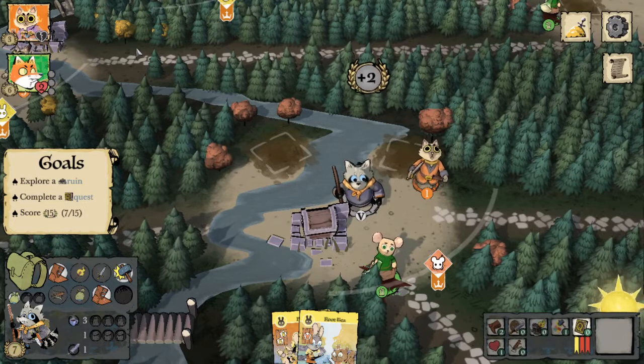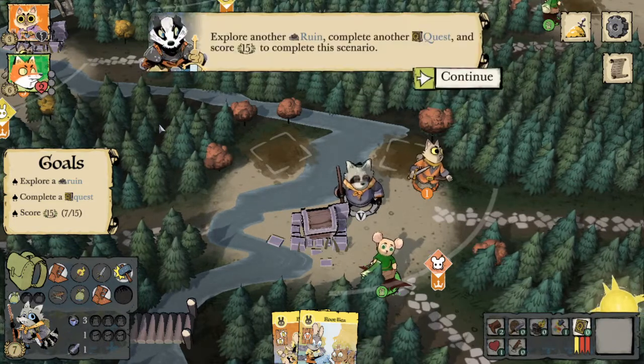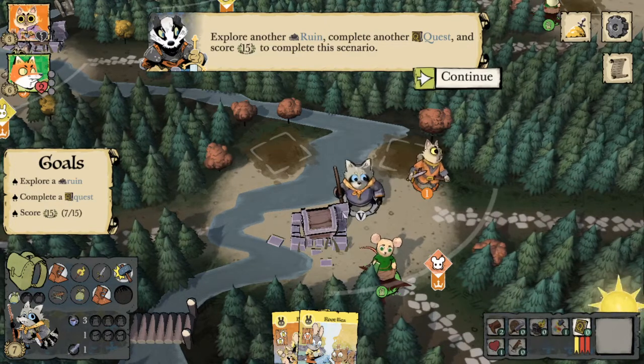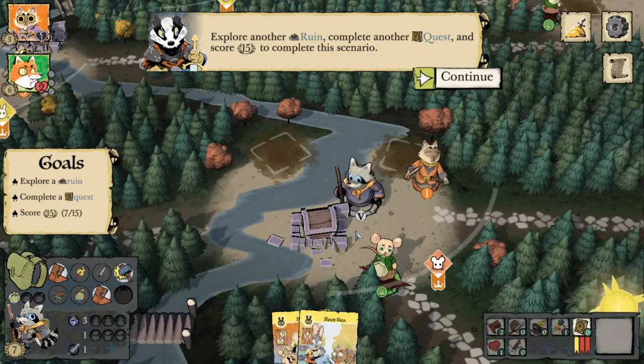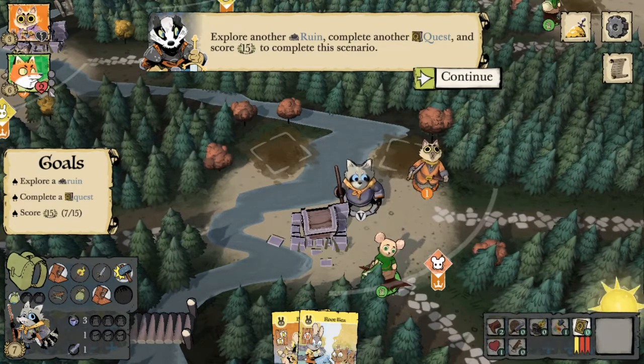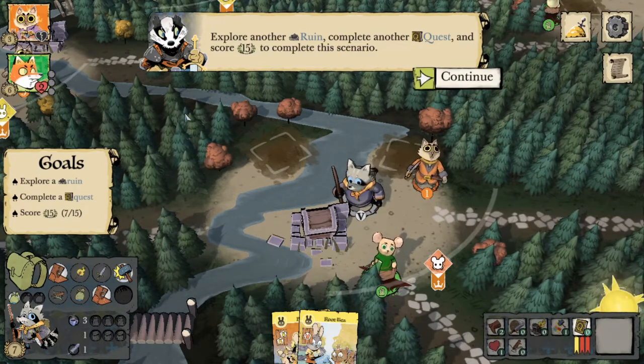We now have three dots next to the Alliance, meaning we need to aid them three times in a turn to get to the next level. In theory, if we had the cards, we could aid them three more times this turn — though that counter resets, so it would need to be three times in a single turn even after already aiding twice.